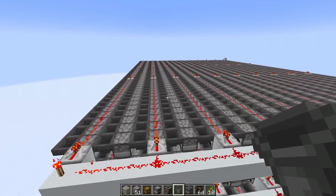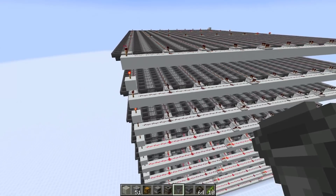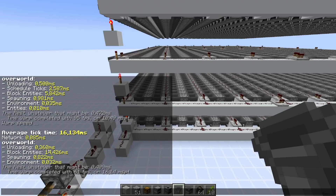I also want to look at this at a larger scale - now using 10,000 hoppers and 10,000 furnaces. With the redstone line activated every 10 seconds: scheduled ticks 2.5 ms and block entities 5.8 ms. On the other hand, just having the hoppers unlocked results in 14 ms. Those numbers confirm what we got with the smaller scale test.